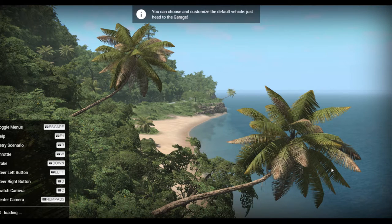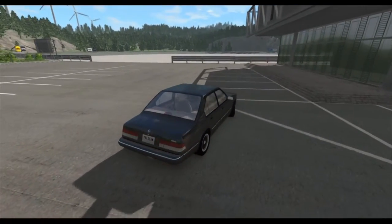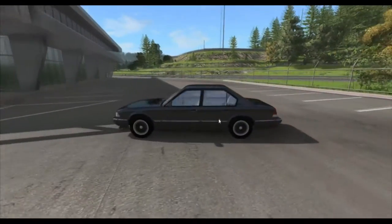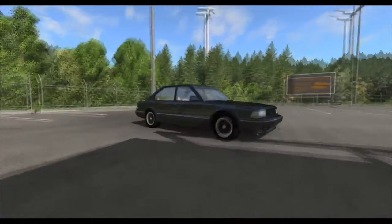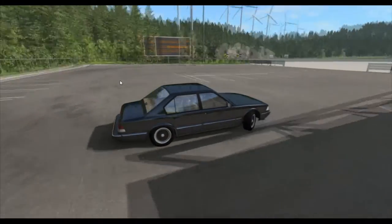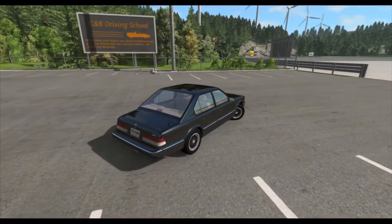So I just spawned in and straight off the bat we are in a parking lot. So far it is pretty well detailed — there are fences, some wind turbines, and there's also a sign over here that says CNB Driving School with some other words below that in a different language.